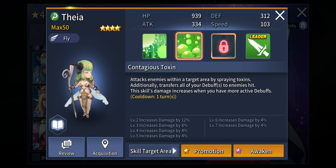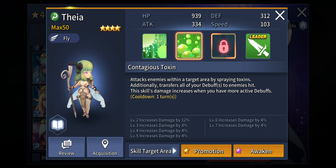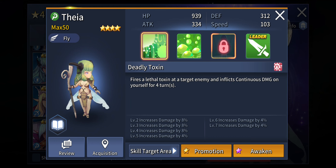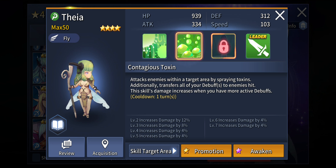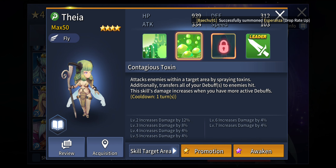Her second active skill, Contagious Toxins, attacks opponents at a wide AoE area and additionally transfers all of her debuffs to the enemies hit. With her first active skill she applies that 4-turn continuous damage to herself, then she transfers it to multiple opponents at a certain target area — that is quite good. This skill's damage increases when she has more active debuffs, so the more debuffs she has, the more damage she deals and the more debuffs she applies to opponents. That's really amazing.